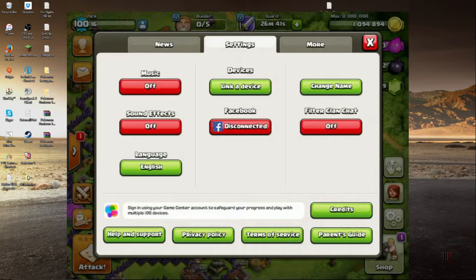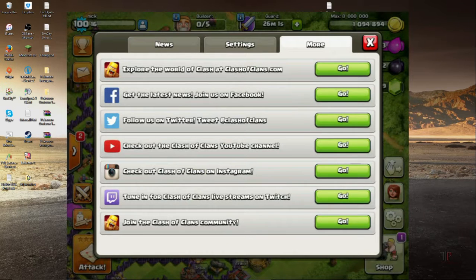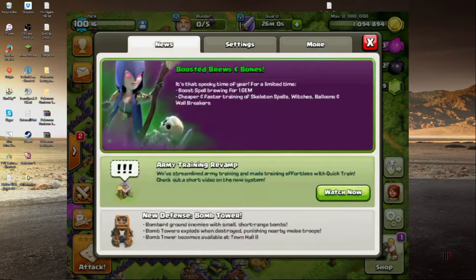Sorry about that lag by the way — it just wasn't loading properly. But you can see it there, and it caught up. One gem for spells, and it's cheaper and faster for the other ones too.